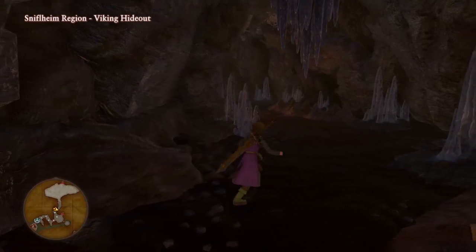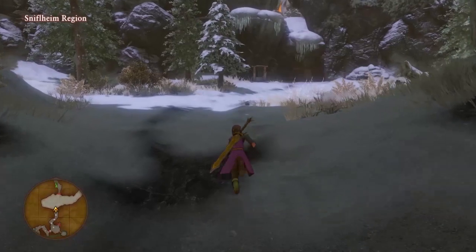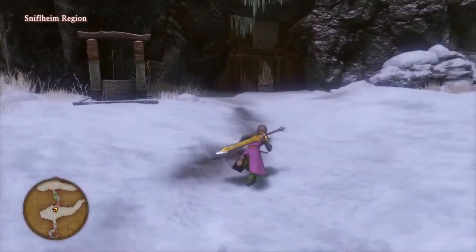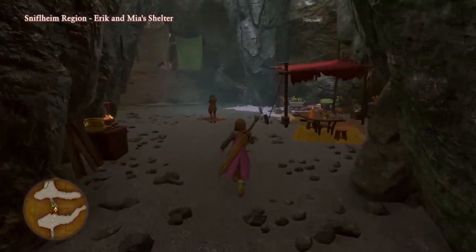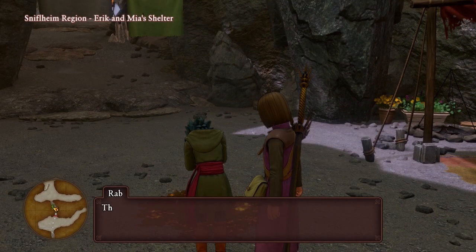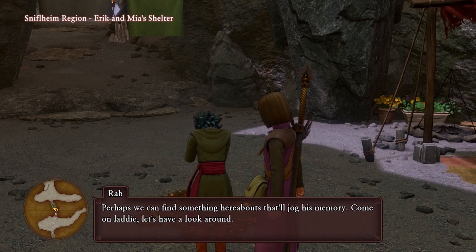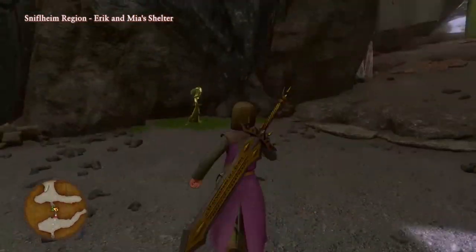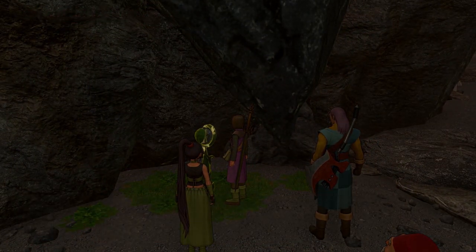Hi everybody and welcome back to Let's Play Dragon Quest 11. So last part, Eric was kidnapped along with the people who have been turned into gold statues and taken to the old Viking hideout where these monsters, gold kind of skeletons, are now residing. We defeated them and we saved Eric, but he's kind of ran off to this place where there's just a pile of gold on the floor. So let's find out what's going on here.